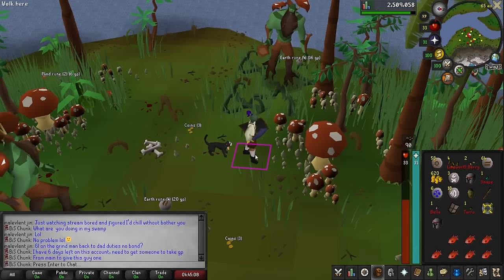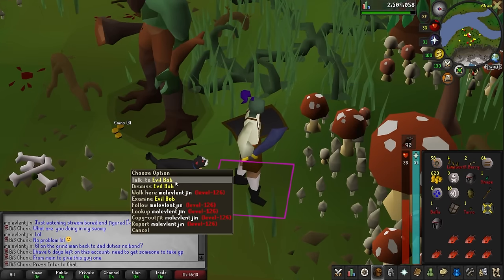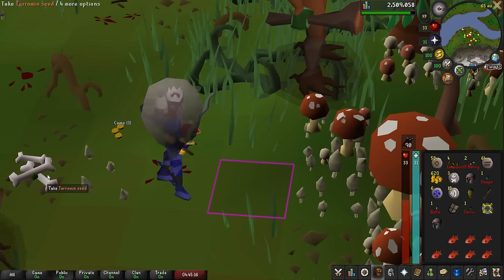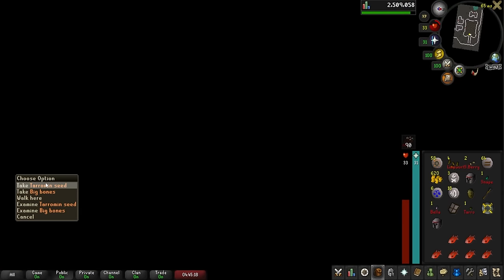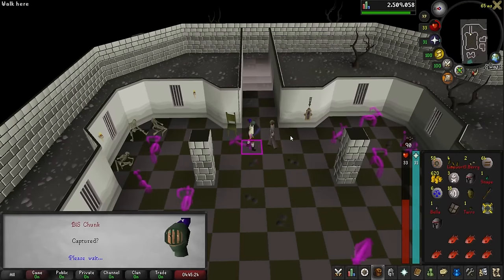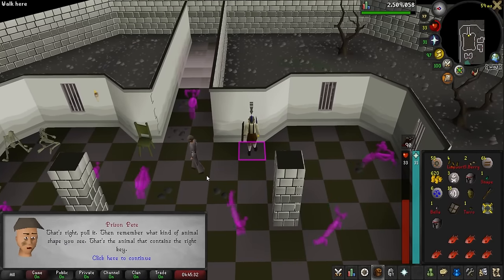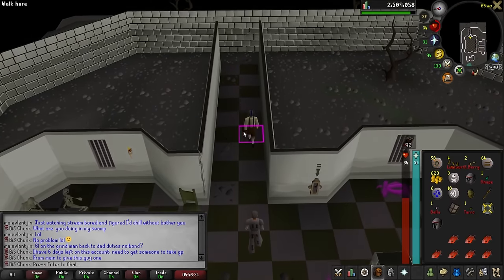Thank you for the bond, I really appreciate it. I'm going to do this Evil Bob random event though — I need the fishing XP. Oh no, my big bone! I lost a big bone for this thing. It was supposed to be fishing XP.